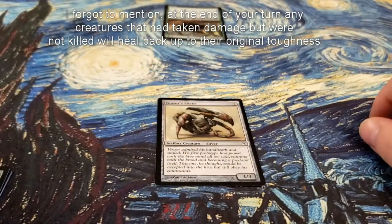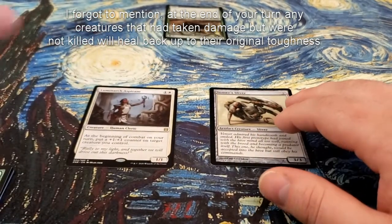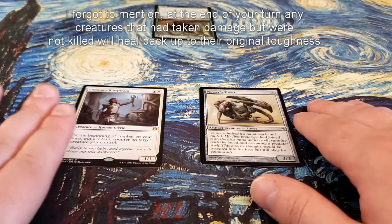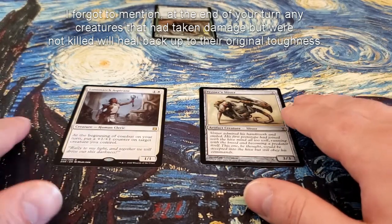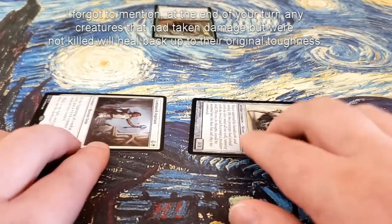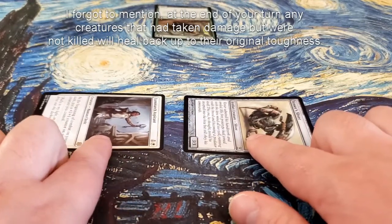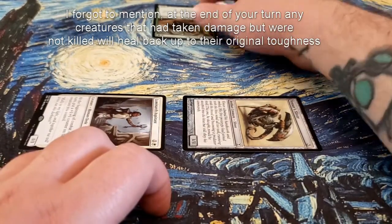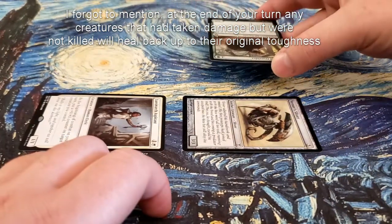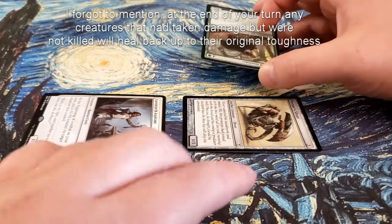So that is how combat works — those are the five steps. The first step is Beginning of Combat: if I had my Luminarch Aspirant in play, I'd put a +1/+1 counter on a target creature I control, like my Venzer Sliver or the Aspirant itself. Followed by declaring attacks — you're attacking your opponent, not a specific creature they control, so I'd just tap my creatures and say I'm attacking. Then my opponent would declare blockers using something like the 5/5 Outrider and decide which creature to block. He can block multiple attackers if he has multiple creatures, and he can also use multiple creatures to block a single creature.